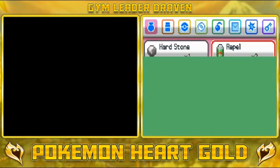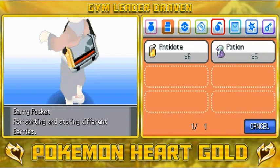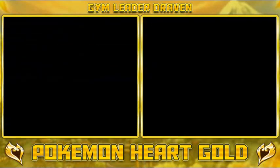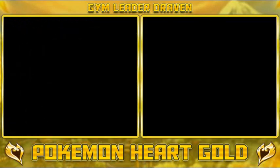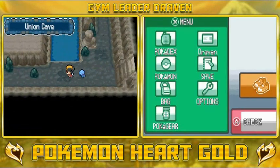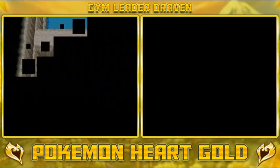Do we have any burn heals or something like that? Nope, we just have antidotes and we don't have anything that can heal a burn. So we go deeper into Union Cave and we're gonna be finding another item — hopefully it's a burn heal, maybe.